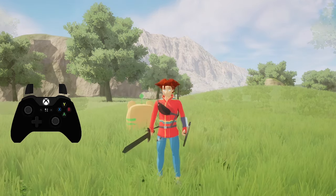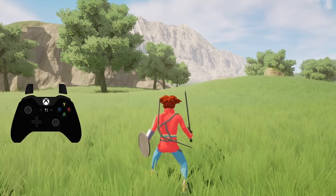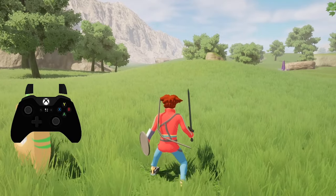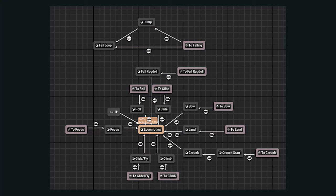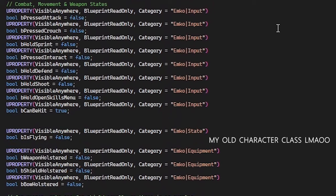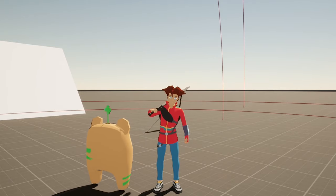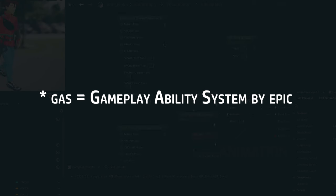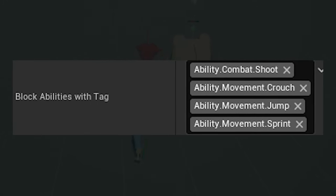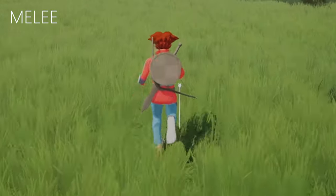If there is a weapon equipped and it's unholstered, attack. If there is a weapon equipped, it's unholstered, and the player held the attack button for a certain amount of time, charge the attack, then on input release perform a charged attack. The charged attack, as well as the base melee attack, changes depending on what weapon you currently have equipped. With all these states, weapon types, etc., it can quickly result in complicated logic and lots of booleans. So I tried to keep it as simple as possible using a mixture of enums and gameplay tags with GAS, where I either check if I can execute the ability in the current state, block an ability from executing depending on my current state, or cancel an ability with another depending on priority.